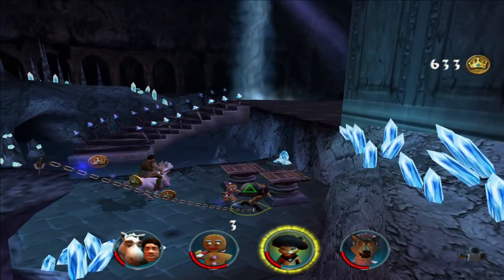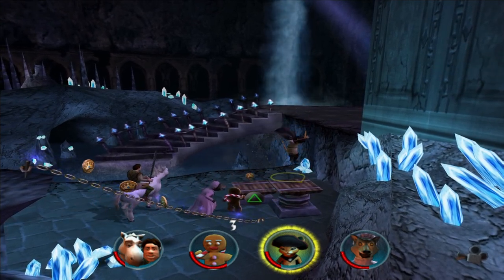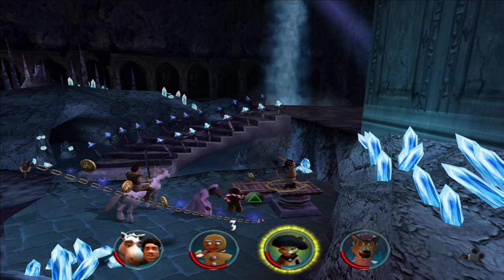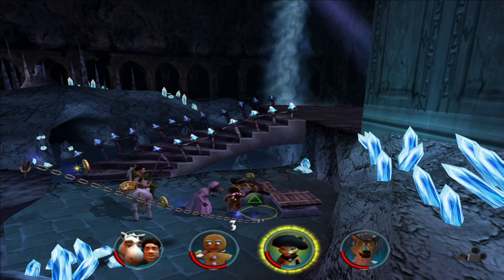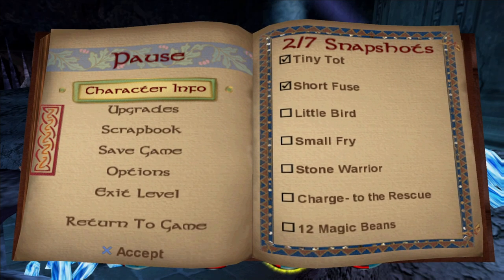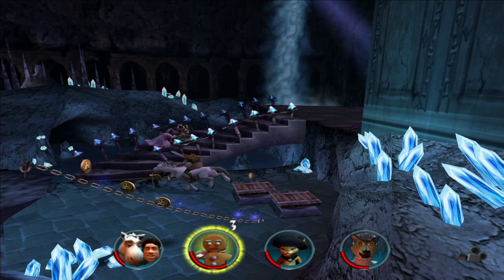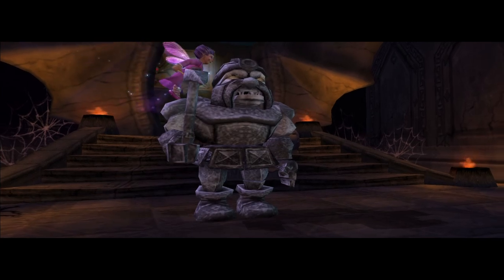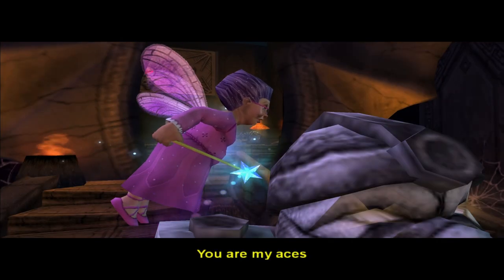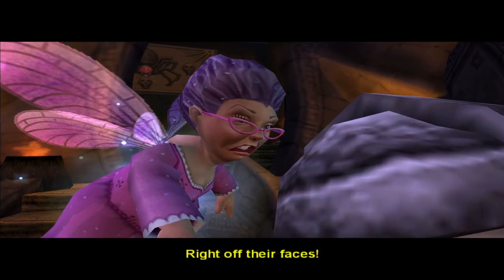Alright, got a good checkpoint right there. I'm probably going to set this up to do the automatic thing again, but this isn't too hard. What objectives do we have right now? Small Fuse, Little Bird, Small Fry, Stone Warrior, Charge to the Rescue. Let's switch back to Gingy, because I like using him to fight. Stone warriors — you are my aces, pound those smiles right off their faces.